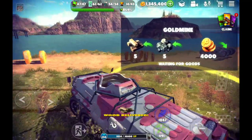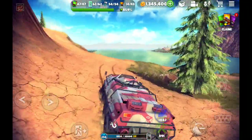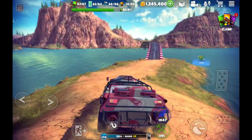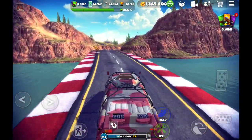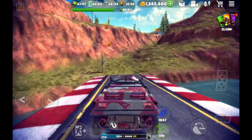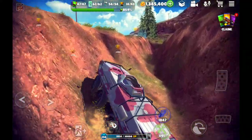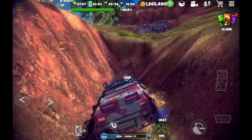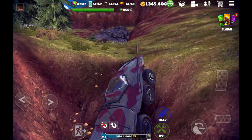We still need five units of rock and five units of wood yet. Looks like we're stuck in the ravine — let's use the winch to haul them out.